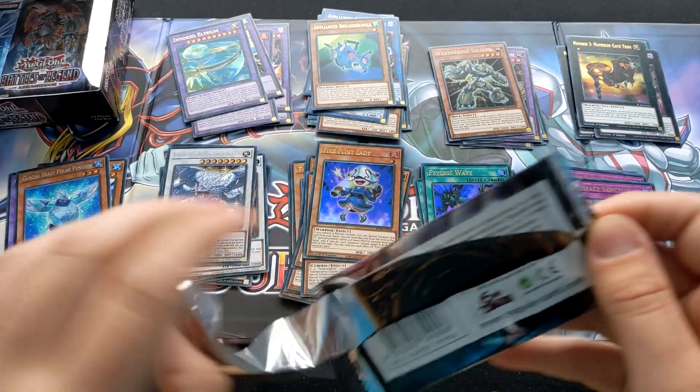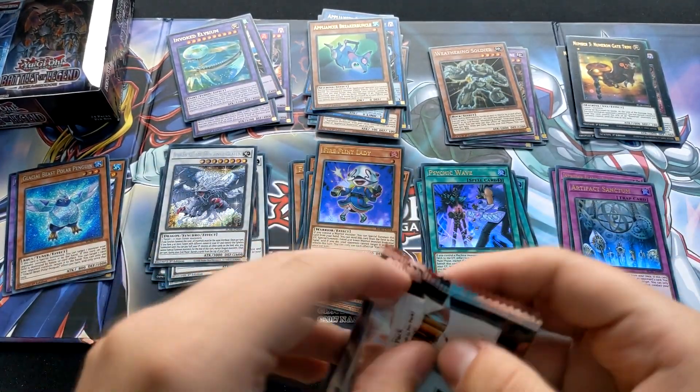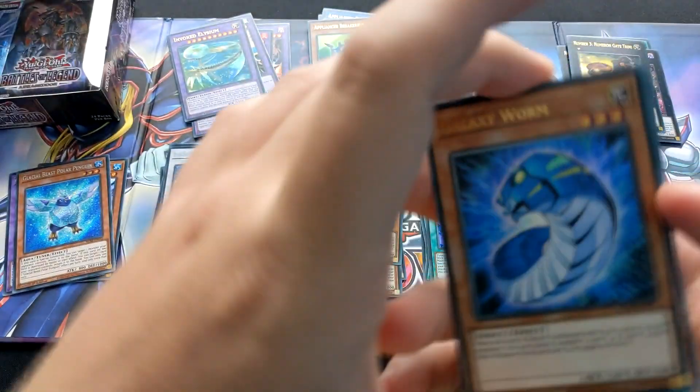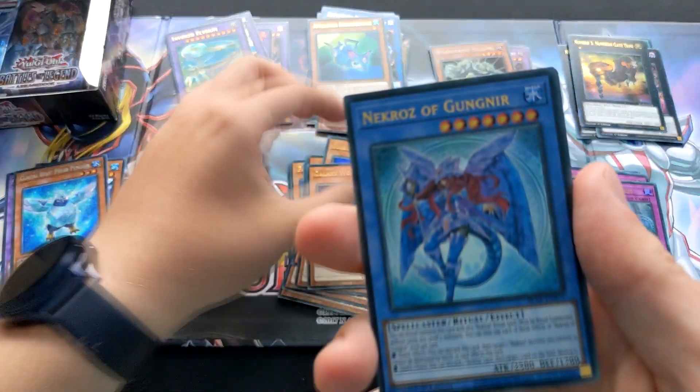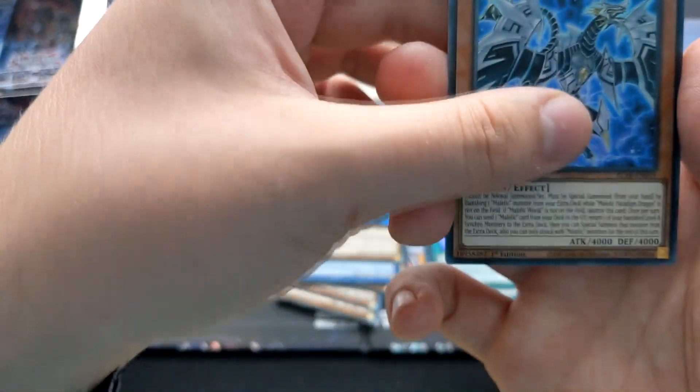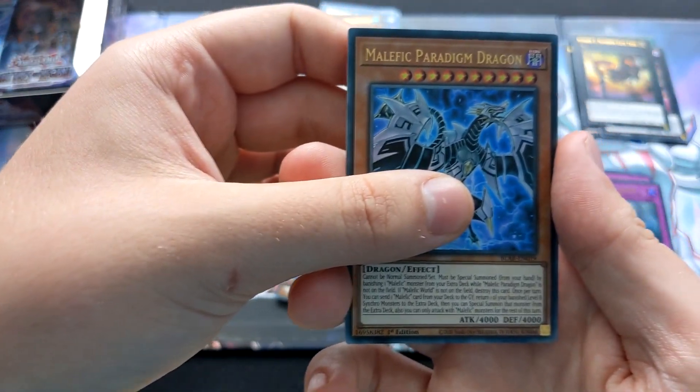Sealed only Fossils or Appliancers — definitely not. Another Galaxy Worm, Necroz Gunnia, Hero Alias, another Malefic Pain.